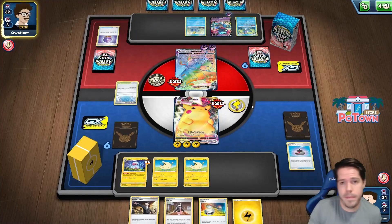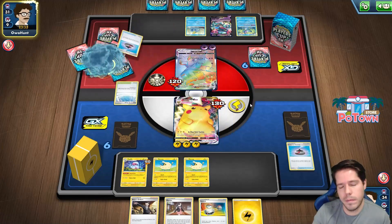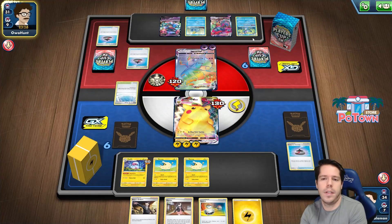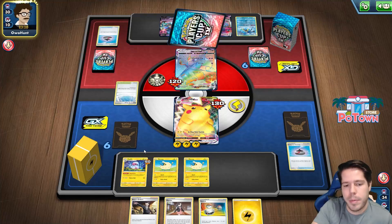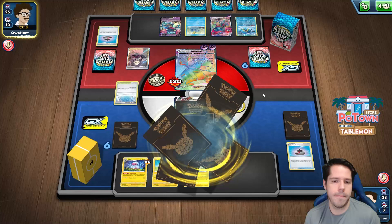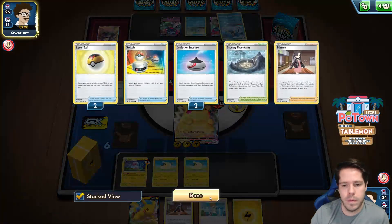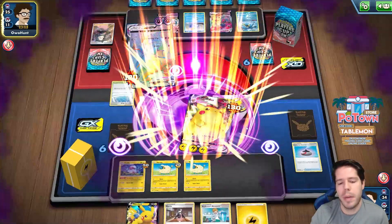We're in the game at least. Dragapult VMAX. Incense for the quick shooting — that makes sense. They can knock out my Mareep, or they're definitely knocking out the Flaffy. We do get Marnied once again — not into a dead hand, thankfully. Damage on the Mareep; I was not expecting that.